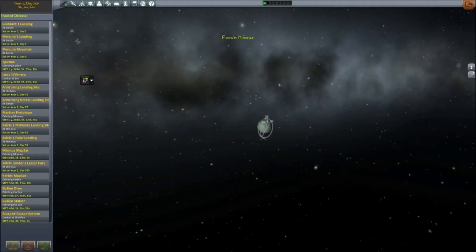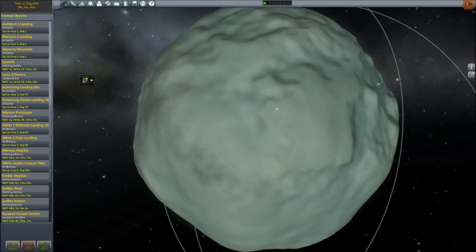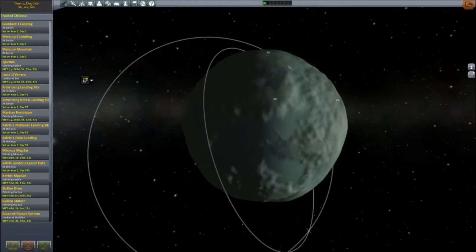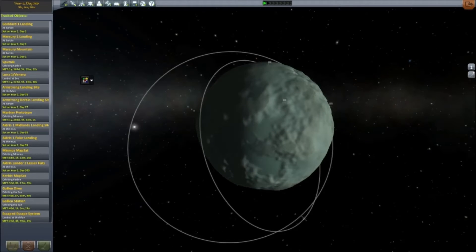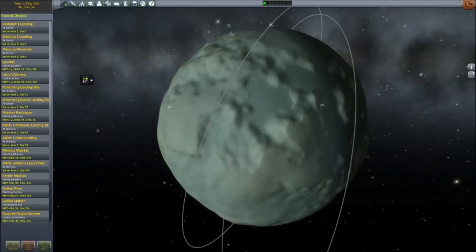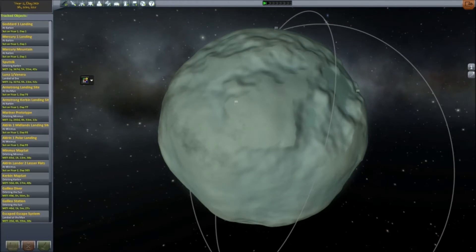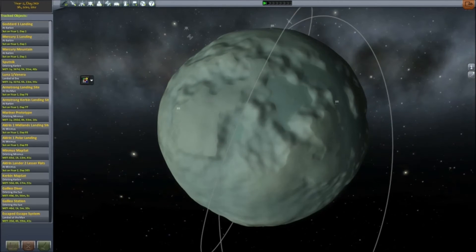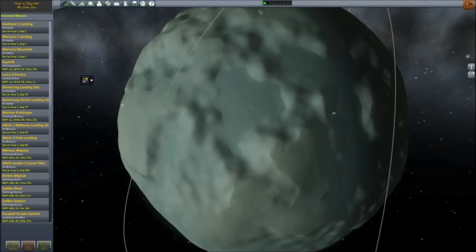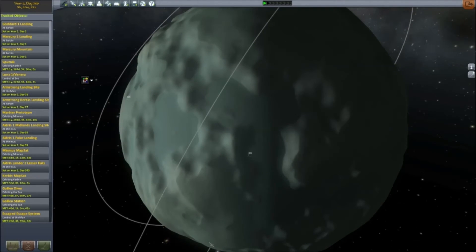It also involves Minmus. Now, Minmus — a lot of people in the comments section, or at least a few of you who are still watching, mentioned the idea of putting space stations or a space colony on Minmus. And I think that that's actually a really cool idea. So I want to begin working on one. Specifically, I am going to build a colony — a small one — that's going to land on the surface of Minmus and stay there, and house several Kerbals. I'm probably going to put it on these flat surface regions, like the one I have here in the center with the little island in the middle of it.